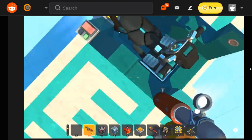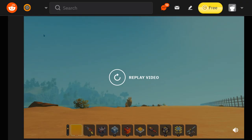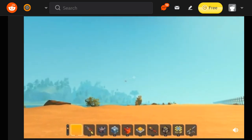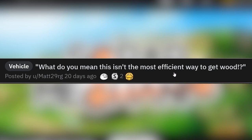Let's check it out — whoa! Holy moly, it just sent it! What? You even nailed the tree directly — perfect aim, dude. I gotta see that again. That's really cool — holy moly, it's flying. It doesn't look like it's gonna go that far, but it just goes. And it's such a perfect ending — what do you mean this isn't the most efficient way to get wood?